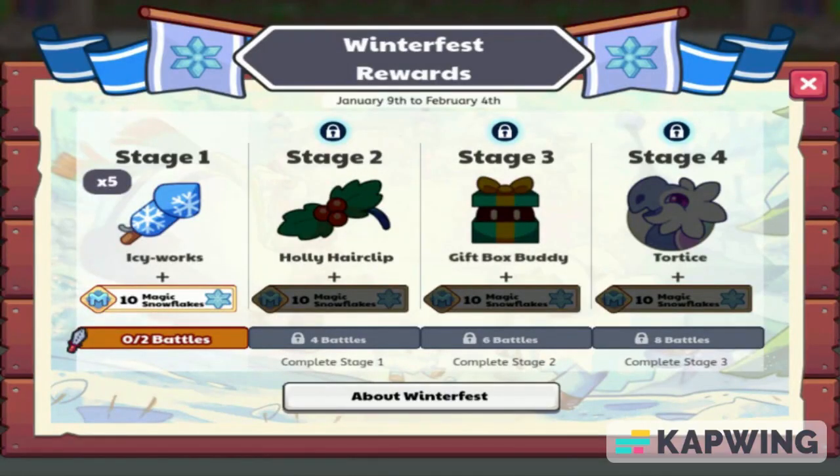Now obviously the big thing here is the Winterfest rewards. For stage 1, you have 5 Icy Works for 2 battles. Stage 2, you have a Holly Hair Clip for 4 battles. Stage 3, a Gift Box Buddy for 6 battles. And stage 4, the much awaited pet, Tortoise, for 8 battles.